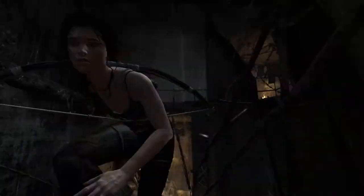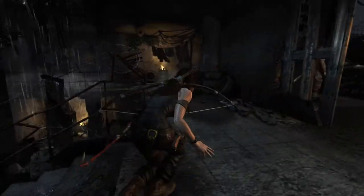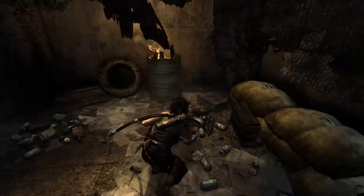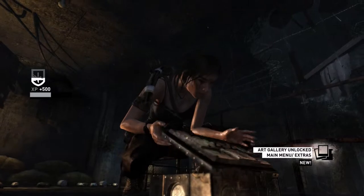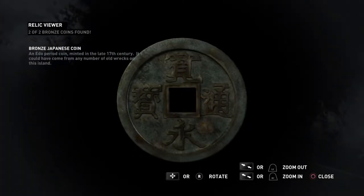Okay, I'm liking this, I'm liking my chances now. Come on Lara. Hold on, before we actually head on I want to see what's over here first, just in case. Art gallery unlocked — main menu extras. New period coin minted in the late 17th century, it could have come from any number of old wrecks on this island.